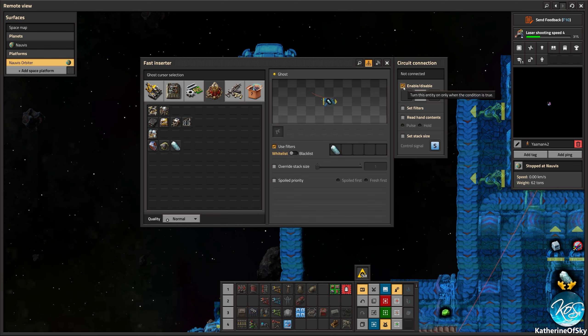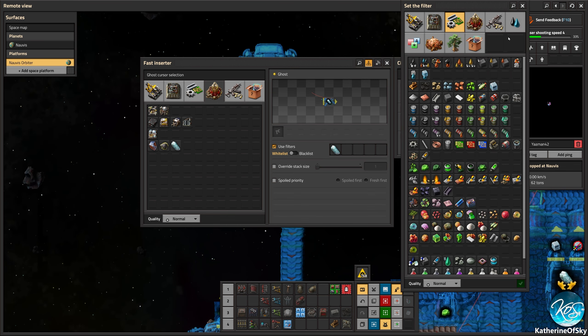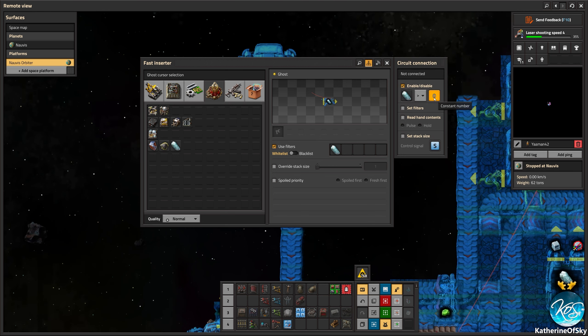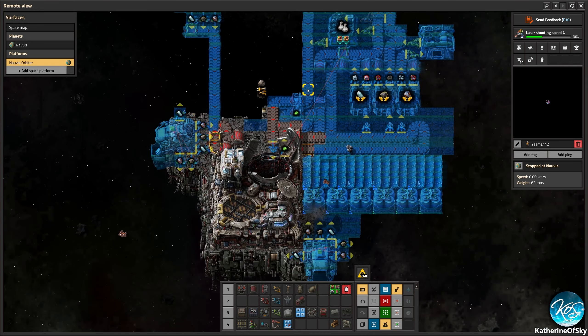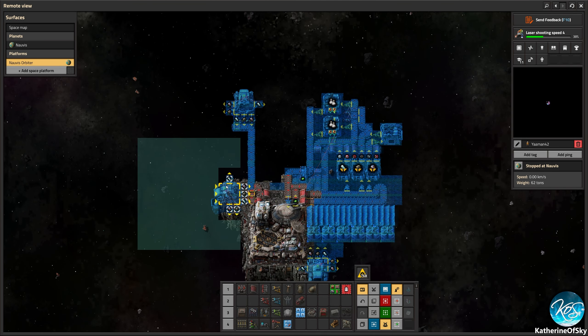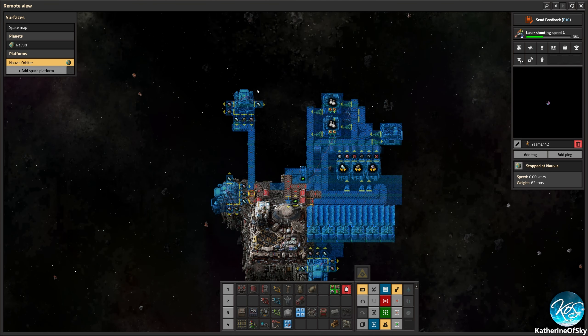We need to have at least three pieces of belt where we can add another collector onto the side. This one is if — this is also not correctly set. We want to have 13. And enable/disable if ice asteroid is greater than 13. Basically, I'm taking the internal storage of these, which is 39 units — divided by three, that's 13. So if there's more than 13 of a type, we want to filter it out into space. We want to drop it back out into space. If it's greater than 13, we send it to space.